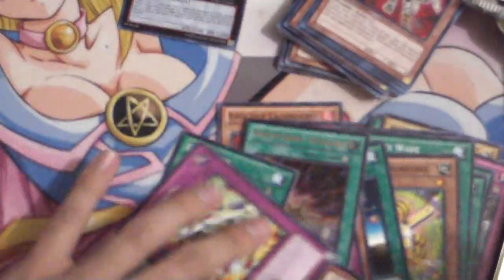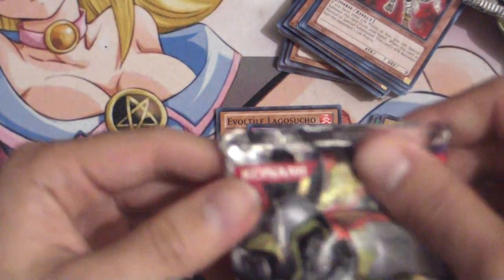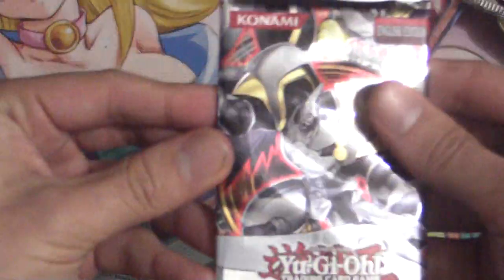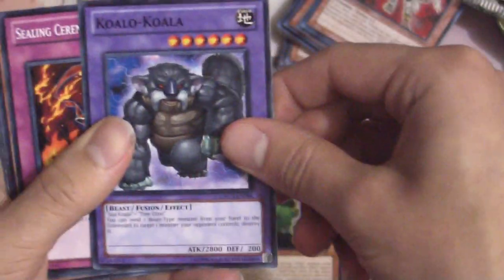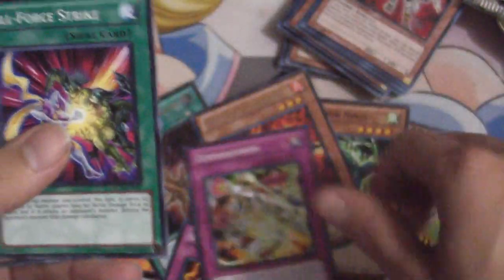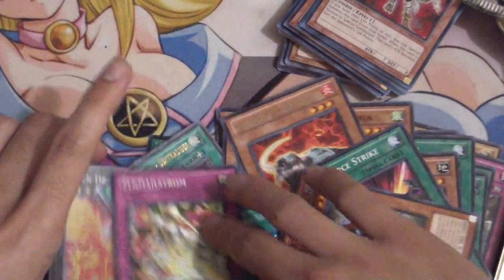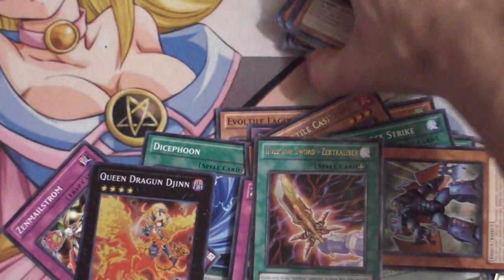Final pack of Order of Chaos — let's see if this can redeem it. So far the only foils we pulled are Insector Sword Zektacaliber and Queen Dragon Djinn. We got Masked Ninja Ibisu, Koala Koala, Sealing Ceremony of Katon, Air Armor Ninja, Evolutile Casanero, Armor Ninjitsu Art of Alchemy, Zen Maelstrom, Full Force Strike, and Zektory Giga Weevil. These tins kind of failed on the packs, but the promo cards are where it's at.